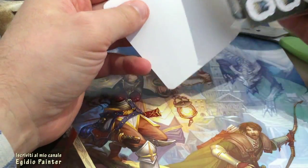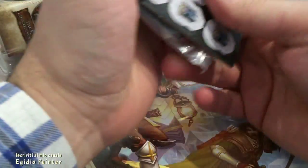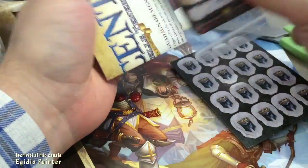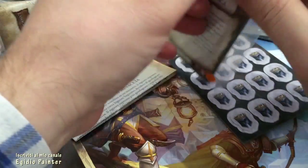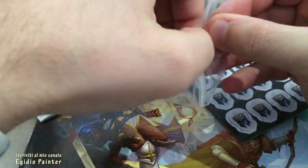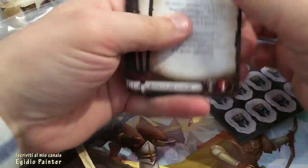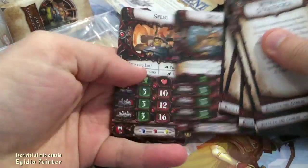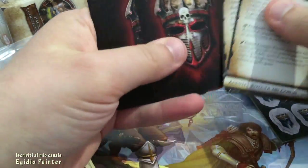All'interno della confezione abbiamo una serie di segnalini. Per l'esattezza 12, utilizzabili dallo scuro signore.